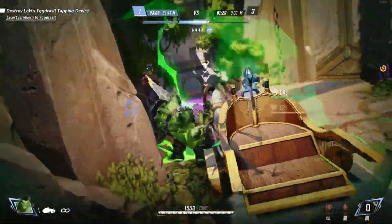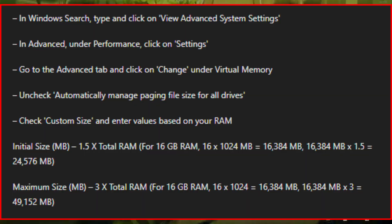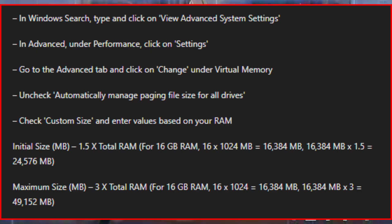Number 8: Increase virtual memory. In Windows search, type and click on 'View advanced system settings'. In Advanced, under Performance, click on Settings. Go to the Advanced tab and click on Change under Virtual Memory. Uncheck 'Automatically manage paging file size for all drives'. Check custom size and enter values based on your RAM. Click Set and then OK.